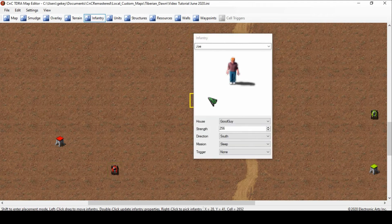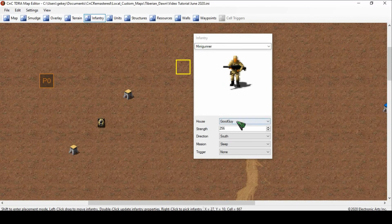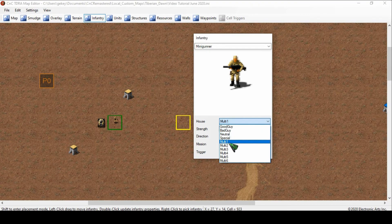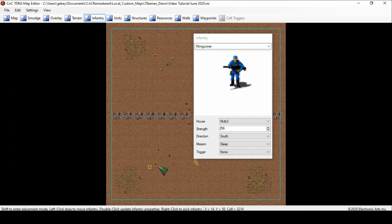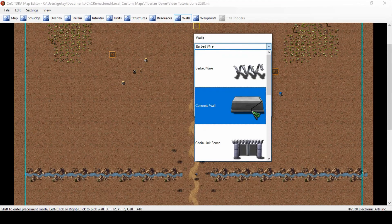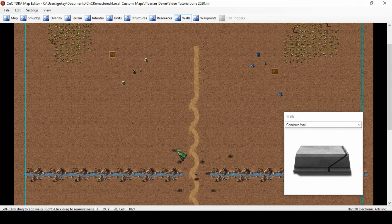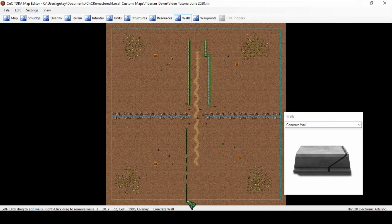Place the infantry for all four multiplayer spawns the same way — Shift + left-click for each one. Then walls — they're not set to any team, so you can place them anywhere and it doesn't matter. Say I want to have some concrete wall set up in between: you can actually hold Shift and left-click and drag it long distance like this. So they're separated. Same thing on the other side. There you go — that pretty much goes through all of these placement options.